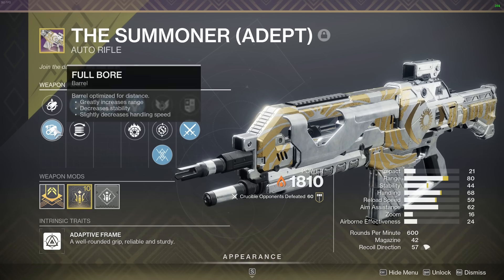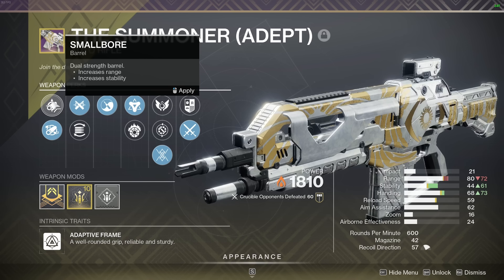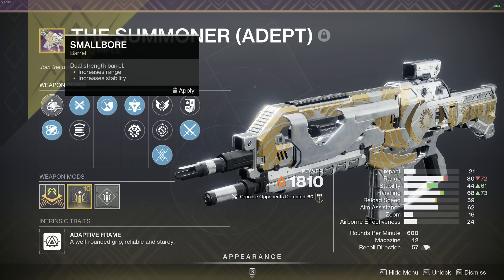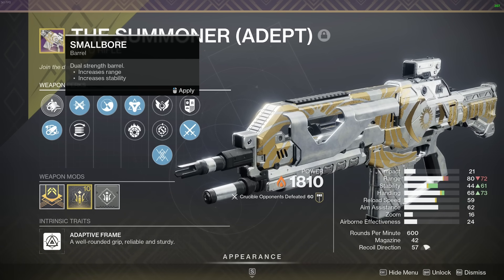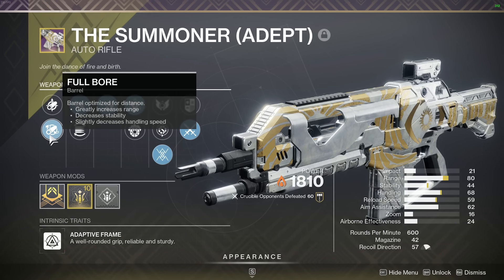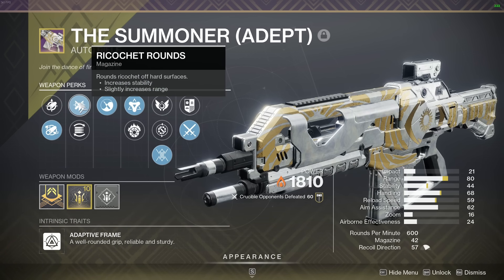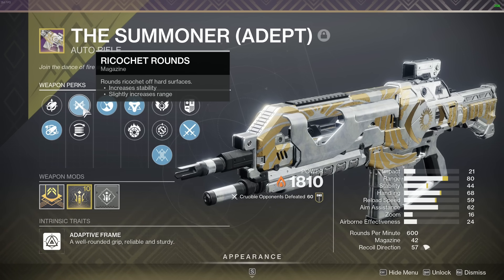Now before you say anything — full bore? Why not small bore? It's clearly a lot better, as you can see, for only 8 ranged, right? It is true, technically speaking the stats are way better with small bore, but I'm telling you guys right now, the stability does not really matter whatsoever, especially if you get ricochet rounds — you only need 40 stability, the gun does not move.